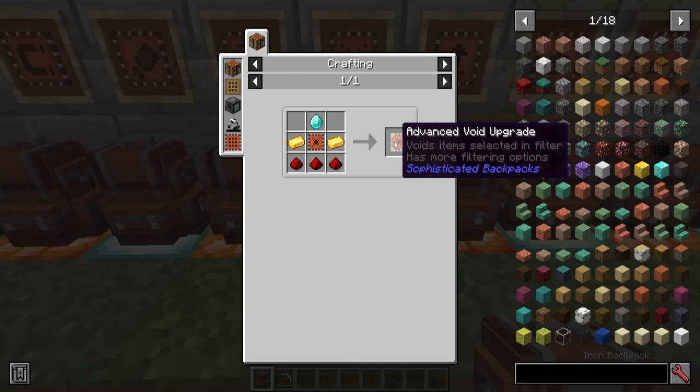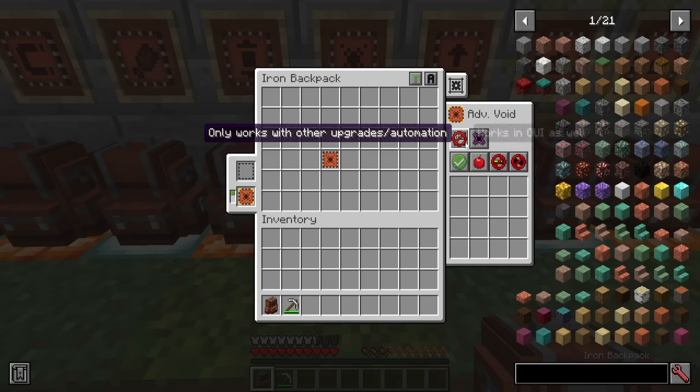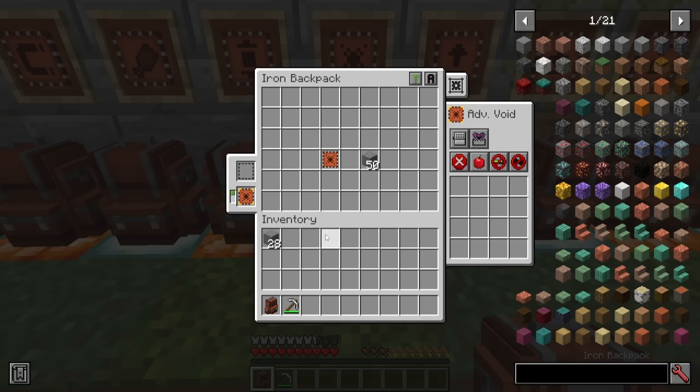Adding in the advanced void upgrade gets you the same NBT, durability, and match item options, but it also lets you turn off a few other things. You can have it work in the UI as well as with other upgrades and automation, and you can void any items or just the overflow. If I choose void overflow, it will allow single slots to be filled with the item, and anything over that will be voided. So when I shift-click half a stack of stone in place, it will fill it up to 64 but the excess is voided.